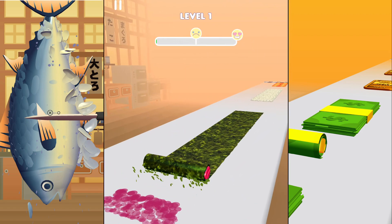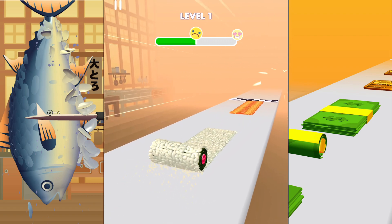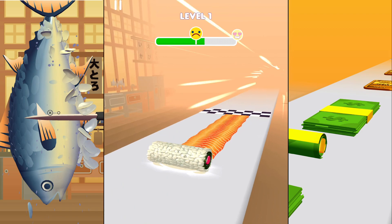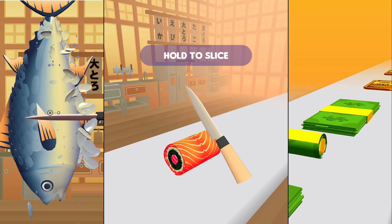We got the tuna right in the middle and we're gonna roll, roll, roll, roll, dip some rice over here and the salmon for the outside. This is looking so delicious right here, we're gonna slice it right now.